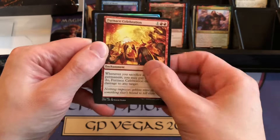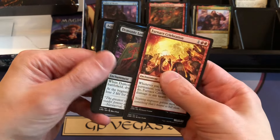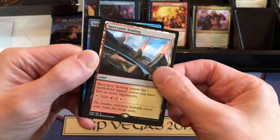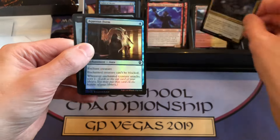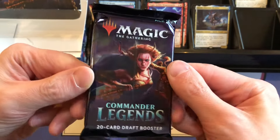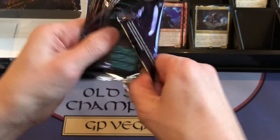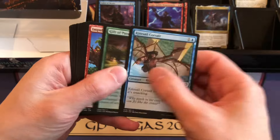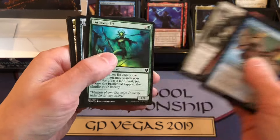Furnace Celebration is the first uncommon. Warden of Evos Isle, Demonic Lore, and Spectator Seating — we got one of those in the last box, it's a couple bucks. Quain and Aquas Form. Alright, last pack — thanks for watching everybody. We did pull a Vampiric Tutor, happy with that. Did we get $135 on the box? Probably not. But do we still love Commander Legends? Yes, we do.